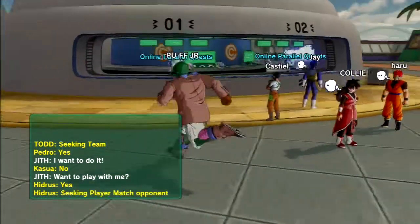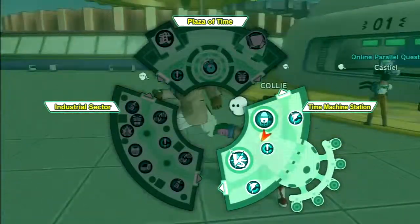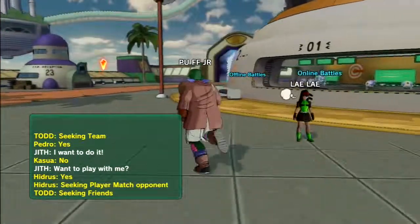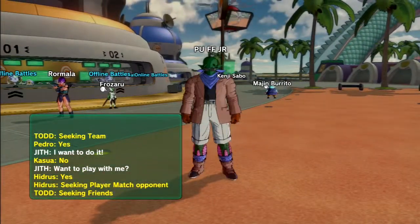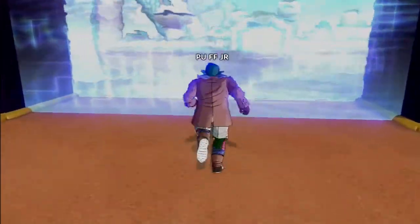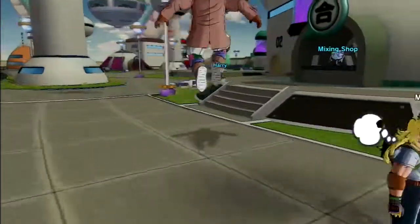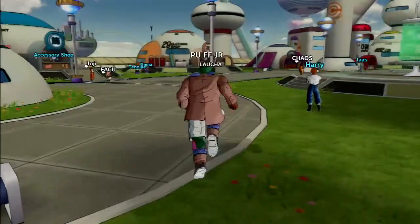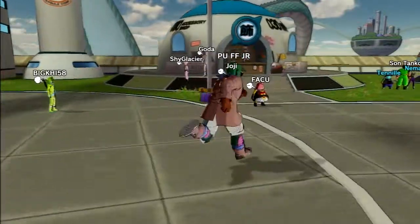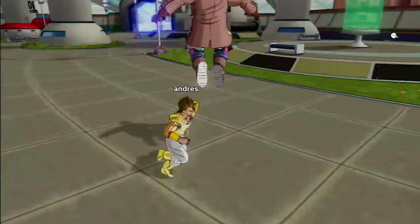The cool thing about this — this is the big hub everybody — these are all real characters and you can challenge them. That Majin Buu actually looks pretty cool, you got Hercule up there. If you hit R2 — this is on the PS3 version — the industrial sector is basically your shops. Plaza of Time is to do main story battles and stuff like that.